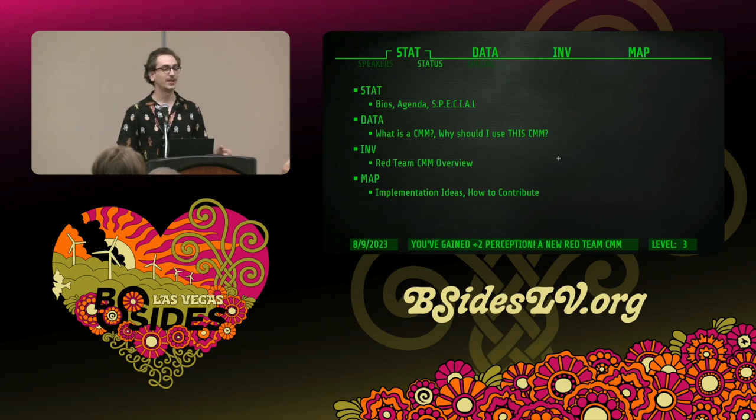A little bit about the agenda for today: we're going to start with what is a capability maturity model and the model that we built, a little bit of the history of how we got there, why you should use this one. We'll do a lightning-speed coverage of some key elements, we only have 20 minutes, and we'll wrap up with some implementation ideas of how we did this at Humana.